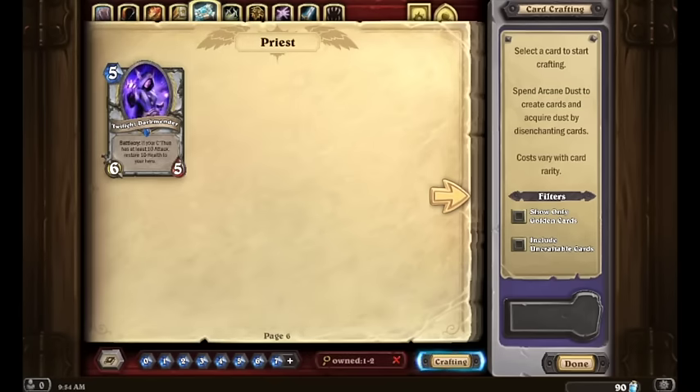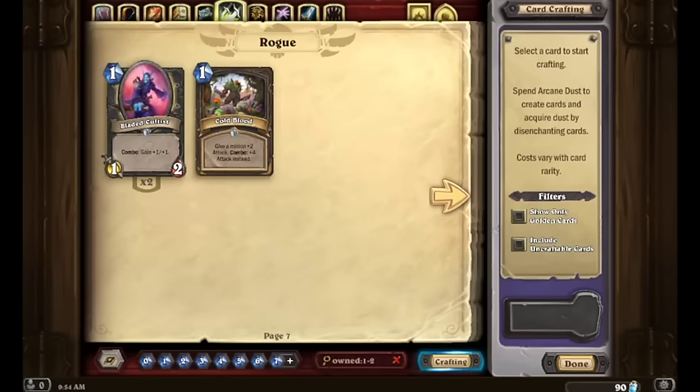On to Rogue — we've got three Rogue cards: two Bladed Cultists and a Cold Blood. I already don't advise making Rogue as one of your first decks. It's a deck that typically requires a lot of know-how and experience in the game to make viable and to play it well. Chances are we're going to dust all of those here pretty soon.